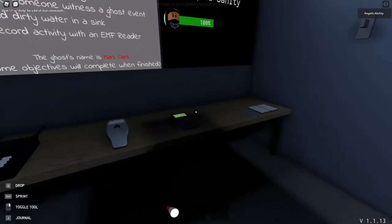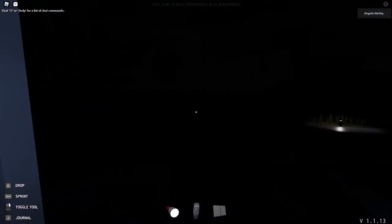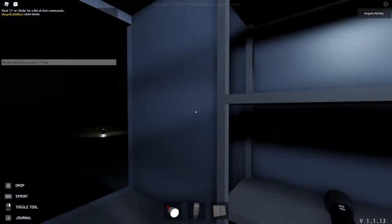Besides that, let's grab the items we're actually allowed to take in, even that key, even though I'm not sure what it's used for. Actually, what's the name? Mark Clark. I like your name, Mark Clark.